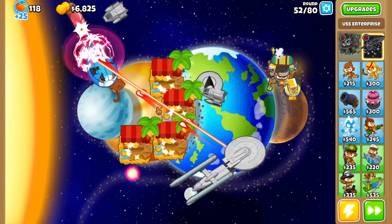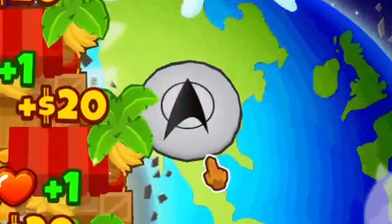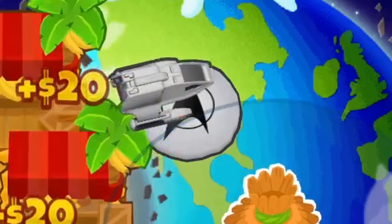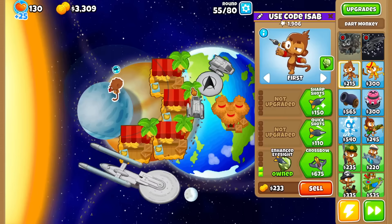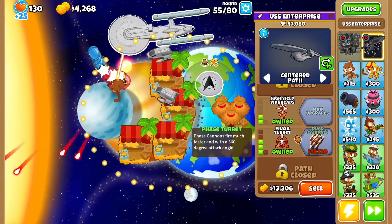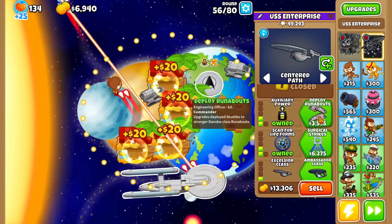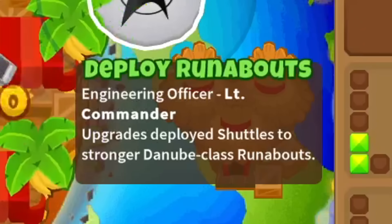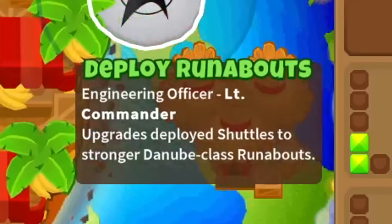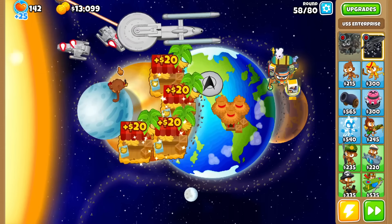Completely coincidentally, I placed the USS Enterprise right on the US on the map — fitting. Let me just get a Monkey Town to squeeze out some extra money, because these six tiers will eventually get more and more expensive. What does deploy runabouts do? Upgrades deployed shuttles to stronger Danube-class runabouts — hope I didn't butcher that pronunciation. Let's just get it.